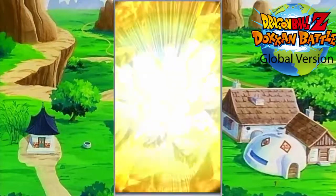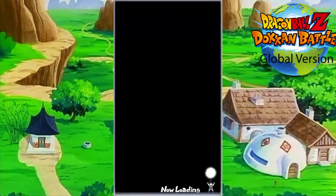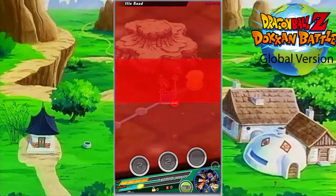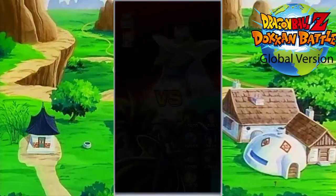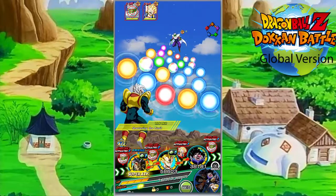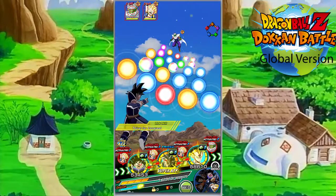I do have an AGL Tapion, and I'm interested to see what it would be like. I don't know if they have a Giants category Super Battle Road, but if they did, I'd be interested to see how good that performs. Because a lot of these, you go straight into the battle, and if your HP is lower than 40%, he will transform. Although, as you can see, he did not transform. So that's the thing — it is RNG at the end of the day.